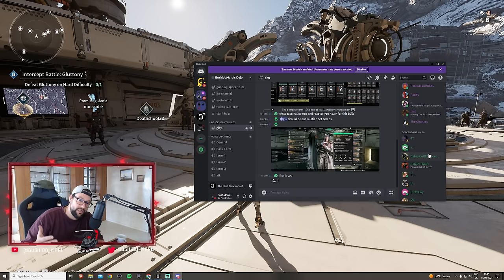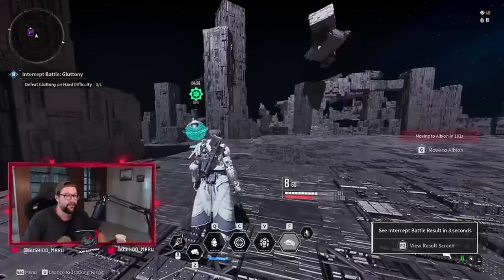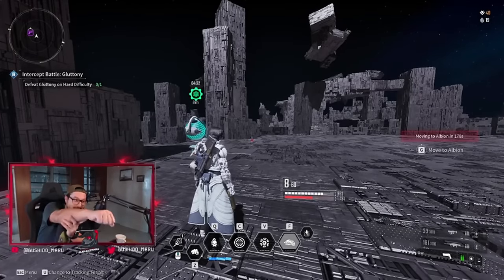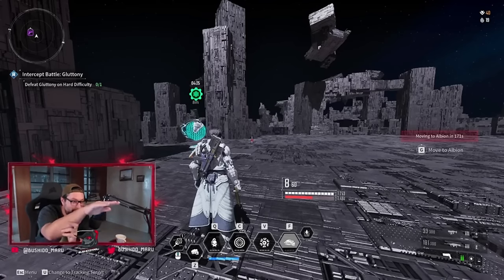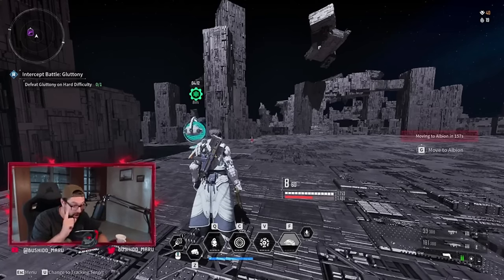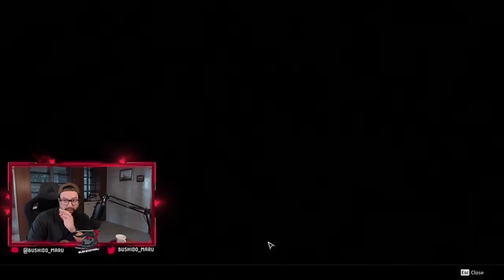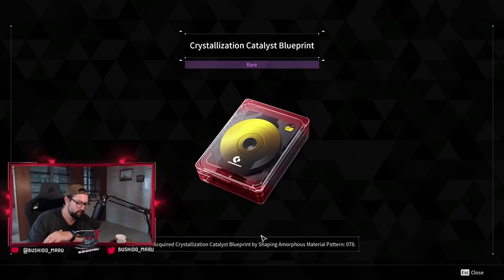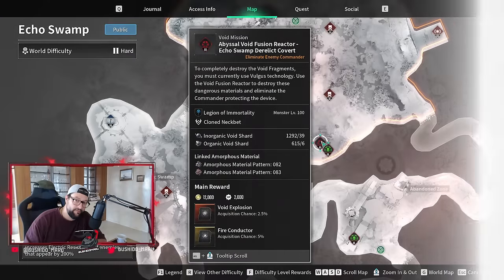There are two ways of getting crystallization catalyst blueprints. One of them is from killing bosses and opening amorphous materials. I stand like Mega Man and aim at the head of Pyromaniac or Dead Bride, and they move one step to the side and you watch your shot fly away. If you miss even one shot during the Lepic fight — even solo — you're going to fail and have to reset. One miss and you're done, especially if you're in a group and they draw aggro on your boss.